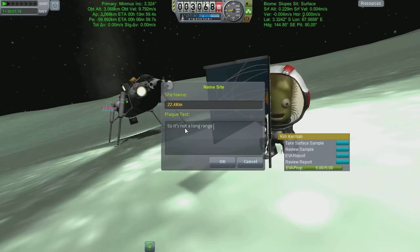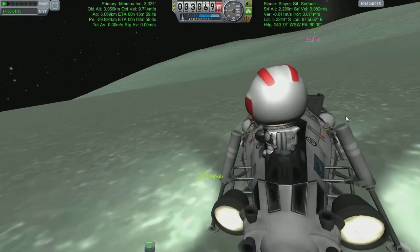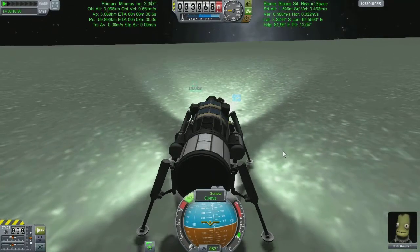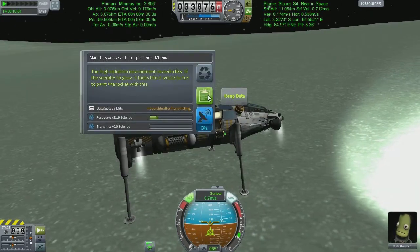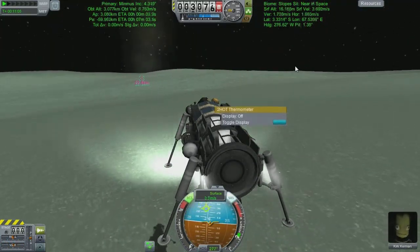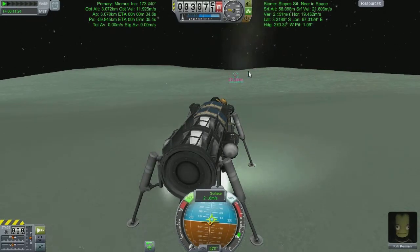This is not a long-range vehicle — this isn't even getting close to a long-range vehicle. We might need a serious redesign to get to the other side of Minmus, which is not ideal. A quick bit of maths tells me it's a seventeenth of the way round Minmus, which is not as good as I was expecting. So anyway, the return journey has started.